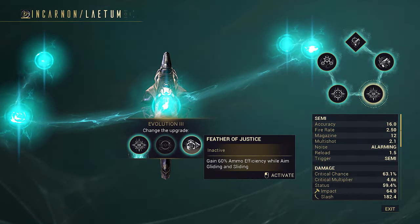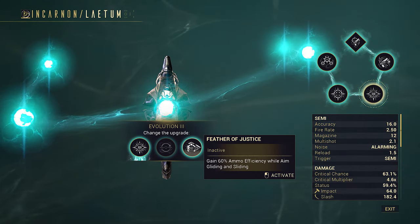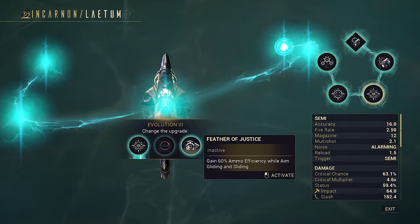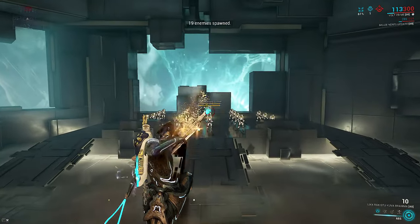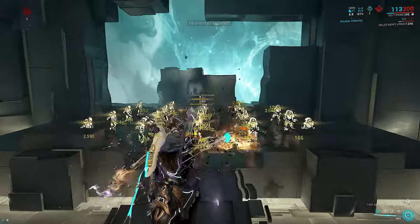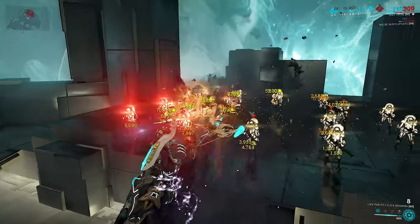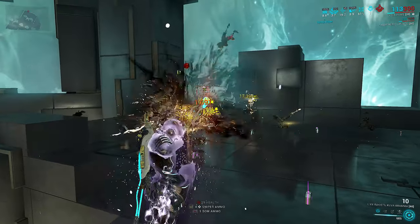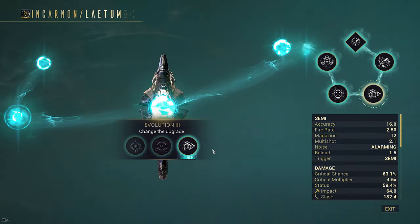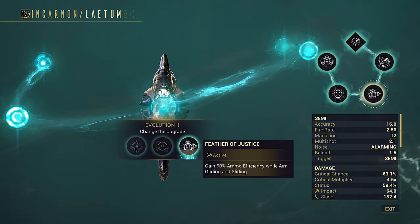Feather of Justice's ammo efficiency is currently a global buff — it doesn't just affect Latum but all guns on your loadout. So you can actually take this weapon in as a stat stick for your other weapons. You can use it to get 60% ammo efficiency on your Brahma as you aim glide everywhere. I expect this to eventually get patched, as I highly doubt it was meant to affect your entire loadout. Since you can freely switch perks, there's no harm in using Feather of Justice for now if you want to.